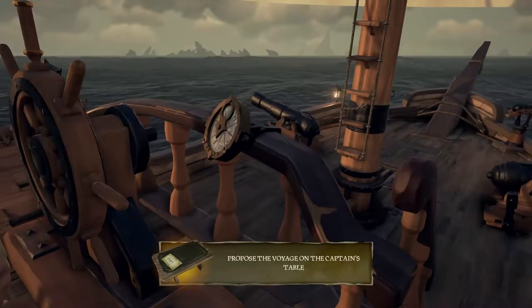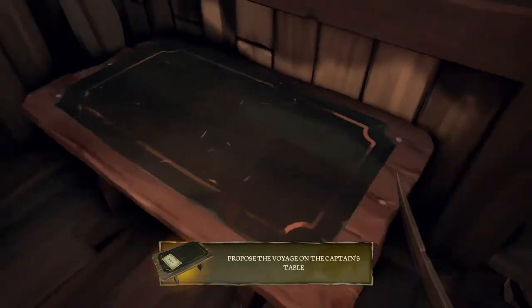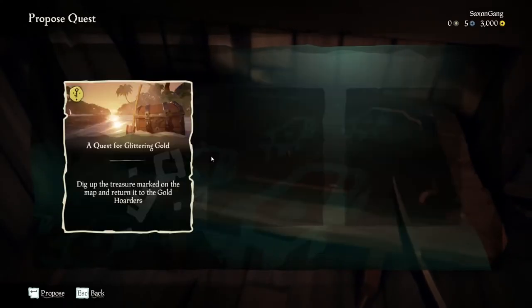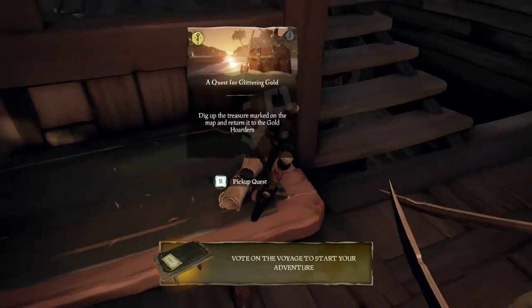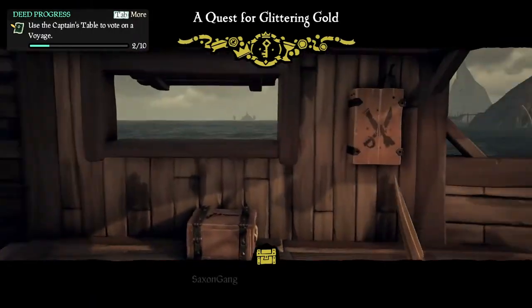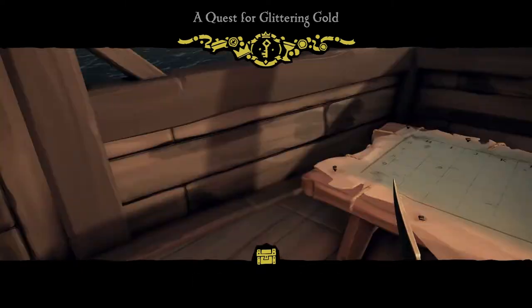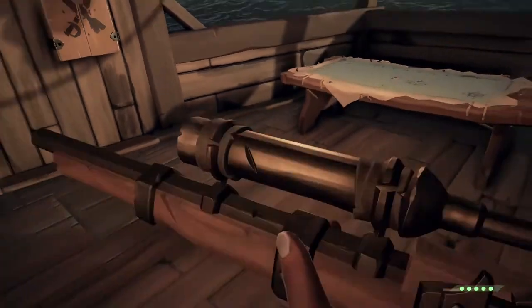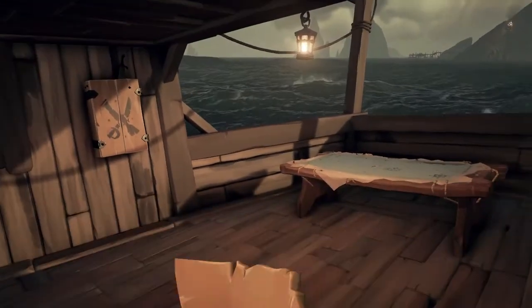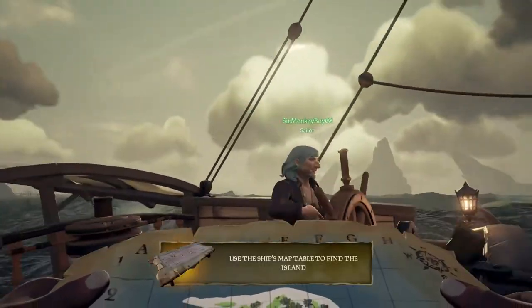Time to set sail. We're jumping straight in, so why not? We need to press this — Voyage. I've got something already: a quest for glittering gold. Already done. Go. You need to tell me where to go. Oh, you've already set sail, good lord. I need a map.